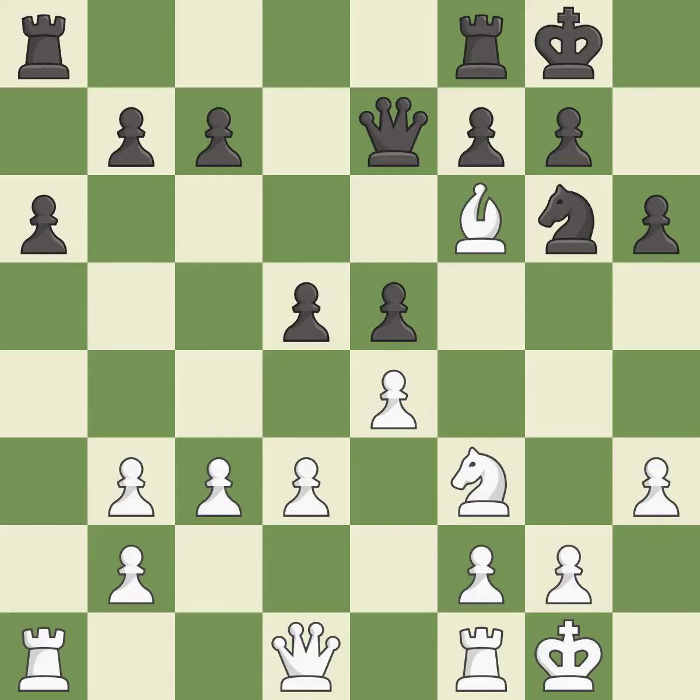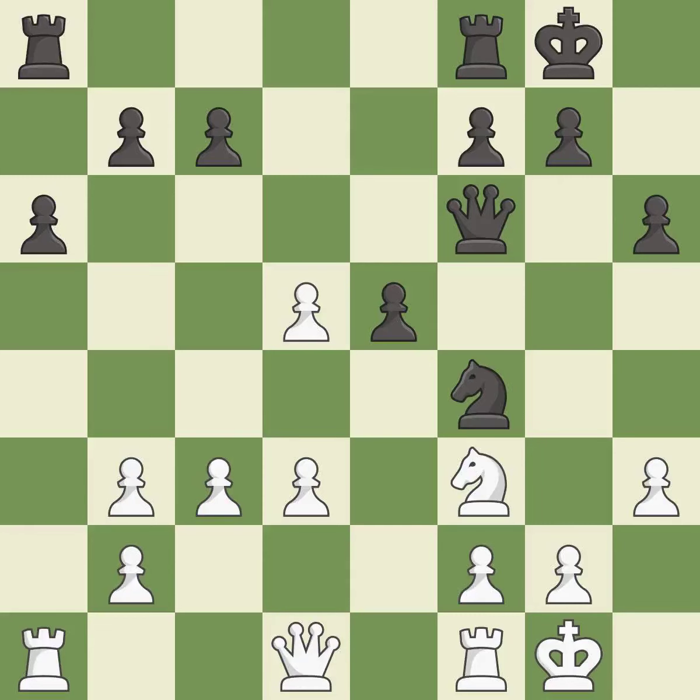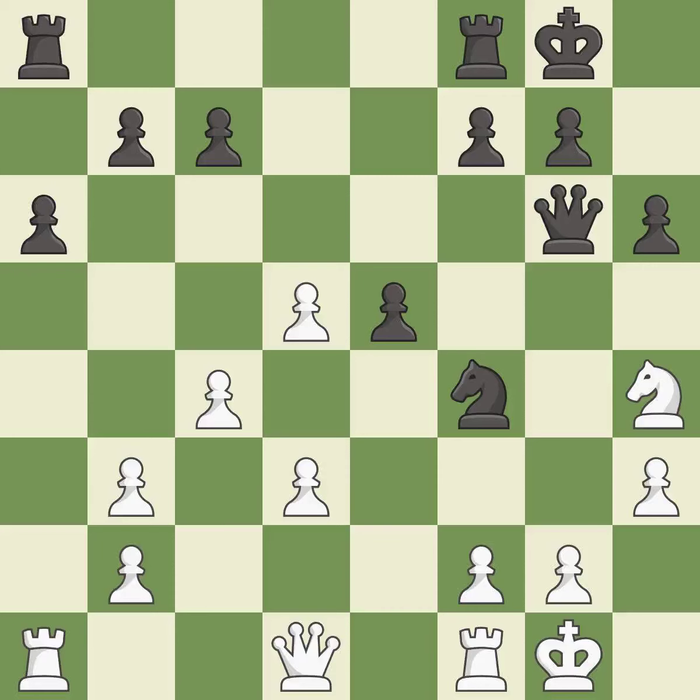This protects an under-defended pawn that is under attack. This is the only move that works — it is a great move. Recaptures — it is best, the strongest option. This allows the knight to control more squares — it is best. This defends the attacked pawn — it is best, and threatens to play checkmate. It is excellent. This protects the attacked pawn — it is best.